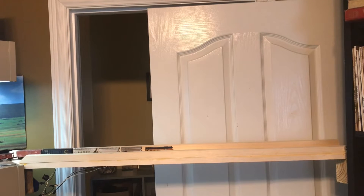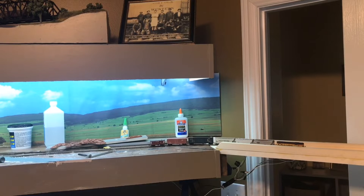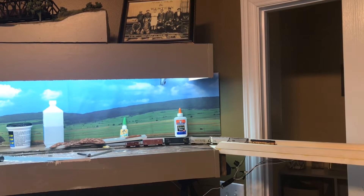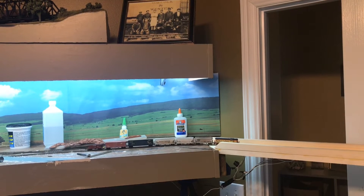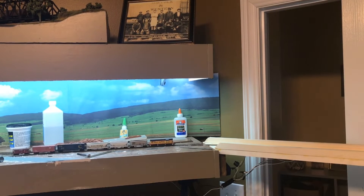The B&O boxcar on the end — the red one — is a new Micro Trains release. It has body-mounted couplers which I like, but they're not attached to the body with a screw. I was going to go in and replace the spring with a rubber band, but I can't figure out how to get them off without really destroying them. So I guess I'm just going to live with it. All right, success!